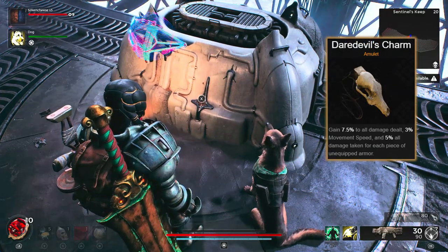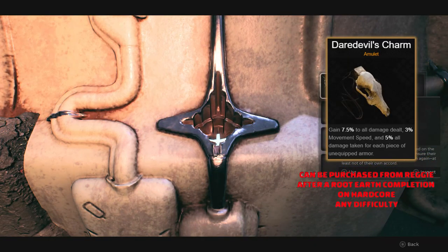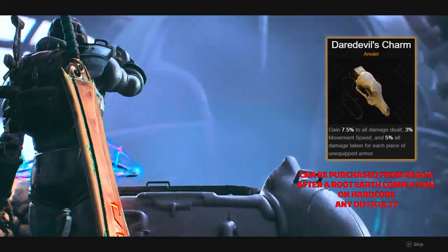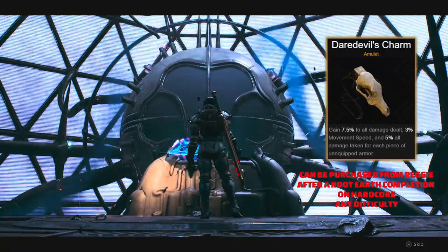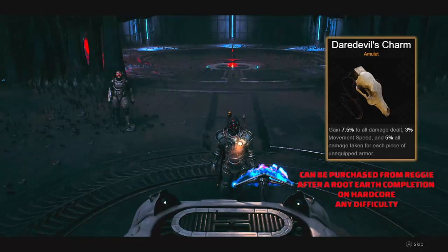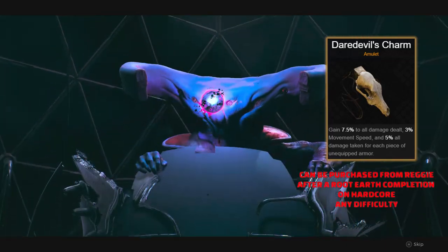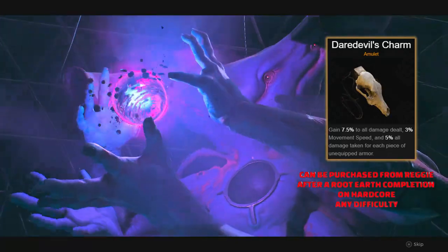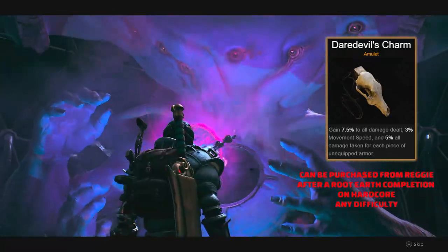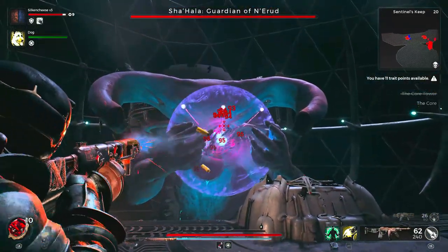The last of the main 15 is the Daredevil's Charm, one that not many people will get — myself included. It gives the most damage possible on an amulet but with a massive trade-off and it's really hard to obtain. You gain 7.5% to all damage dealt and 3% movement speed, but take an additional 5% damage for each piece of unequipped armor. Without all four armor pieces you get 30% extra damage and 12% movement speed, but you also take 20% extra damage. It can only be obtained by completing a hardcore clear of the Root Earth scenario — an absolute nightmare, though you can do it on any difficulty. A really cool charm for someone with a lot of skill who doesn't get hit often.